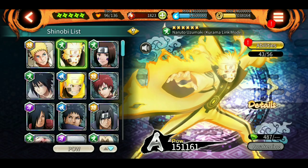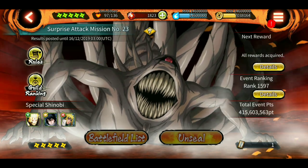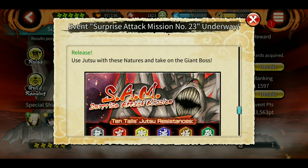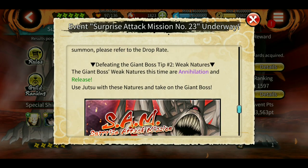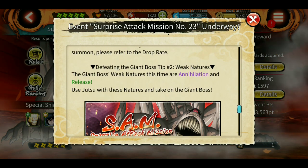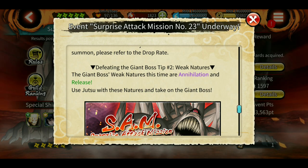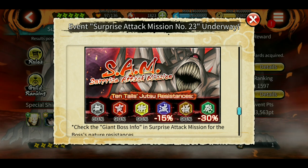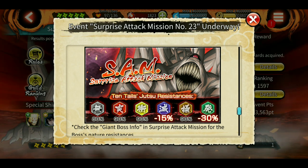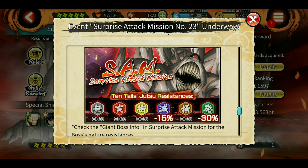These nature colors don't actually mean anything just by their name or color. What it means is — for example, let's take Sam. Every Sam, we get this detail. If you scroll down, it says 'area' — the giant boss's weak natures this time are annihilation and release. You can see the colors also mentioned: purple is annihilation, green is release. If you use any jutsus with annihilation and release type, you are going to do a lot of damage. Other colors are going to get resisted — they mention all the resistance here. Release was minus 30%, annihilation minus 15%, and all others are resisted — meaning they will do very, very little damage because the boss resists all other attacks.